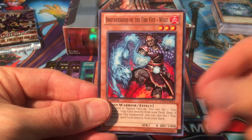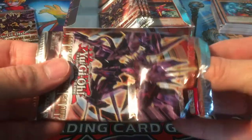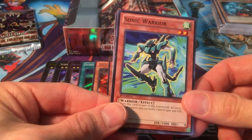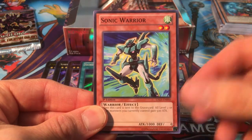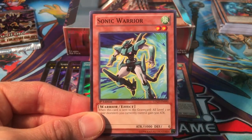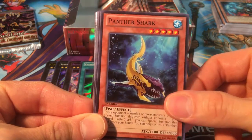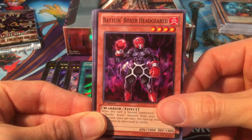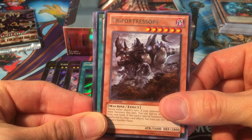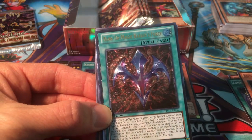Starfish, Jewels of the Valiant, Brotherhood of the Fire Fist Wolf. They knew how powerful the dragon rulers were when they released this set — they short-printed them to the max. You get like one out of every box, so buying random packs? Forget about it. But that's how Konami works when it comes over here to North America — they've already tested it out in the OCG and then kind of messed with us in the TCG. Sonic Warrior, Panther Shark, Abyss Scale of the Mizuchi, Battlin' Boxer Headgeared. Oh — it's an ultimate rare! Rank-Up Magic Barian's Force.